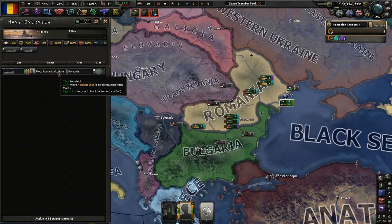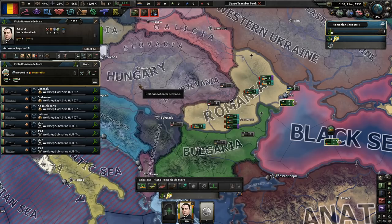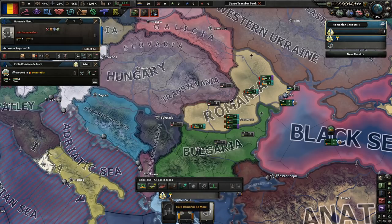Do we have a navy? Yes, we do — we actually have a very, very, basically not even a navy. We have four subs. I thought we had eight destroyers. We've got a couple of submarines. They are not complete trash, but pretty close to what we would call complete trash.